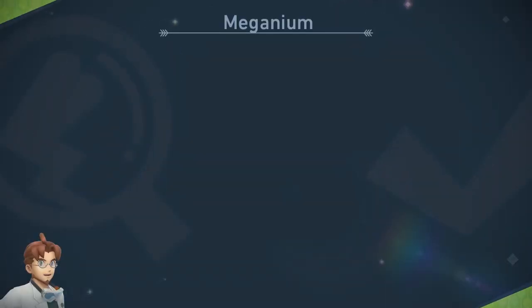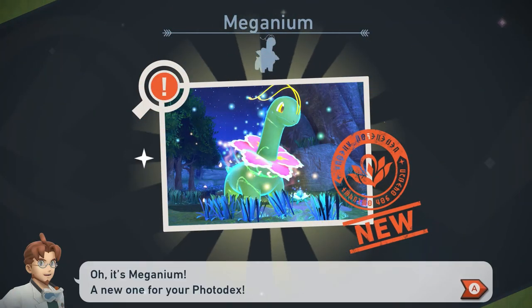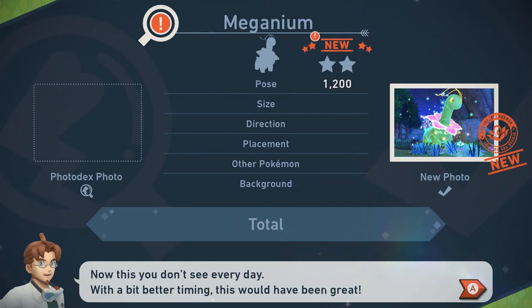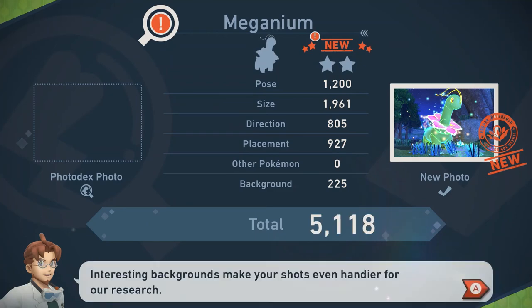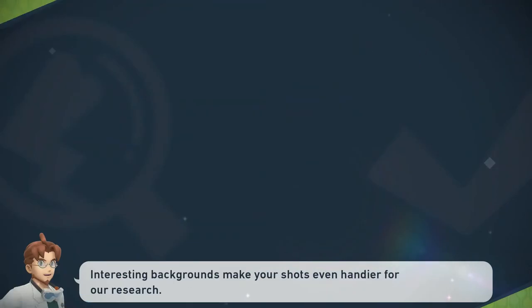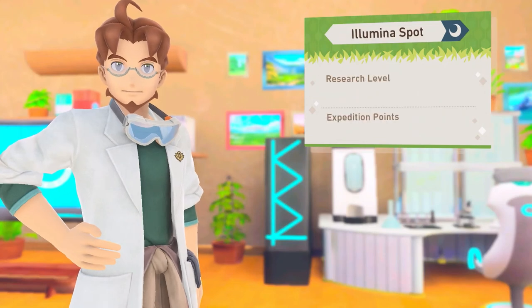Now let's see what we got — Meganium, a new one for your Photodex! I kept thinking it's a Pokédex too. So it's two stars — 1,200 points for a pose. It's a good sky, it's a direction. It's amazing. That is so supreme.